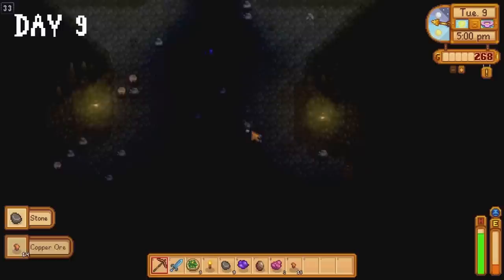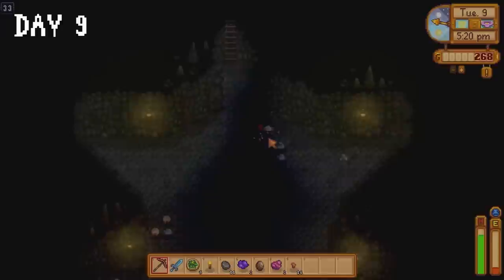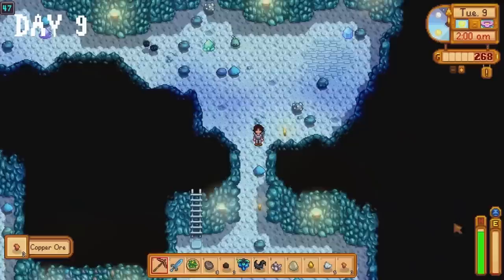I soon met my mortal enemy — floors 30 through 39 of the mines, AKA the dark floors. I can't see what I'm doing, I have no idea where I'm going, I'm just breaking rocks hoping to stumble across a ladder. The good news is we made it to floor 47 before passing out.